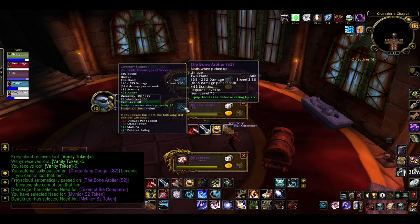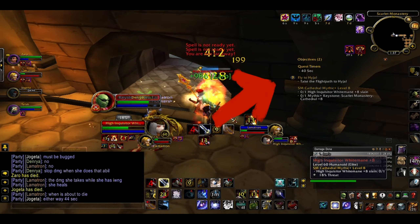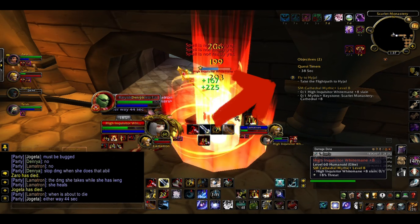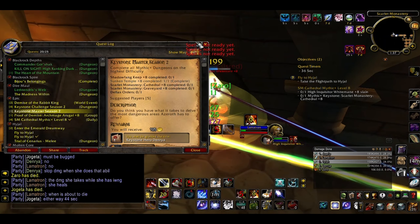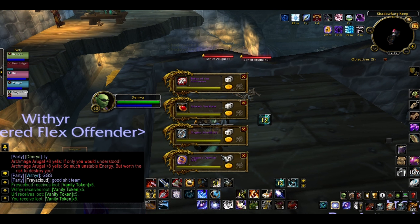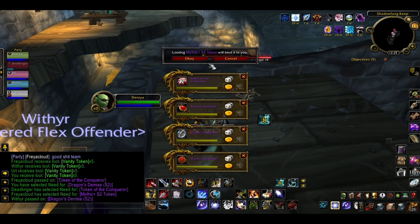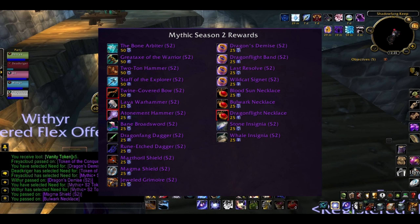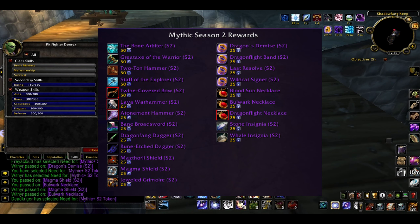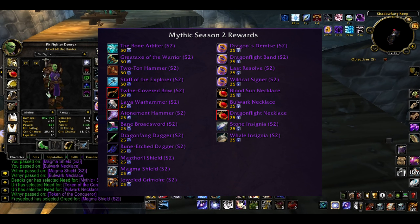That means it is definitely possible to fail a Mythic Plus, usually by running out of time. The loot is contained in a chest, which usually gives you between 3 and 4 items, sometimes more. This loot is shared between all dungeons in the current Mythic Plus dungeon pool, so nothing is unique and you can get any item from any dungeon. Here's an overview of what you can get in the current Season 2 — some pretty decent stuff.